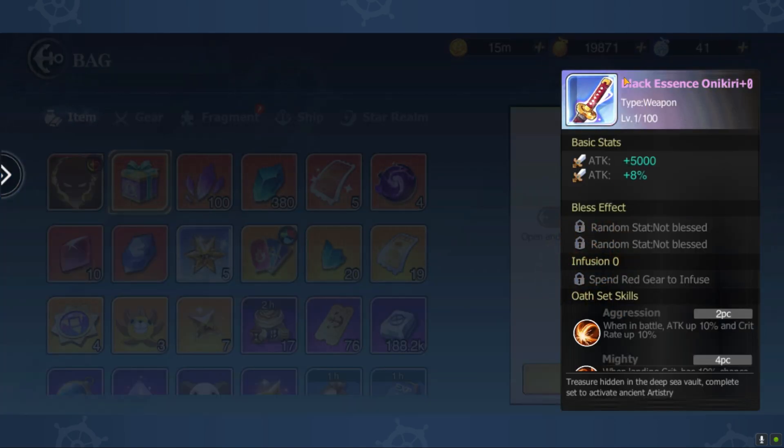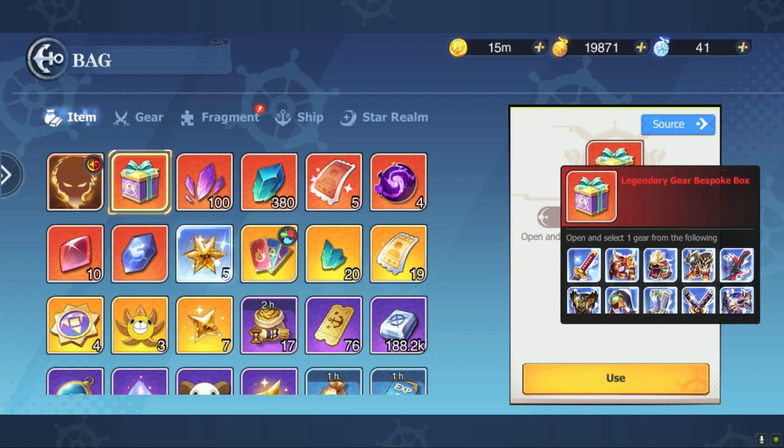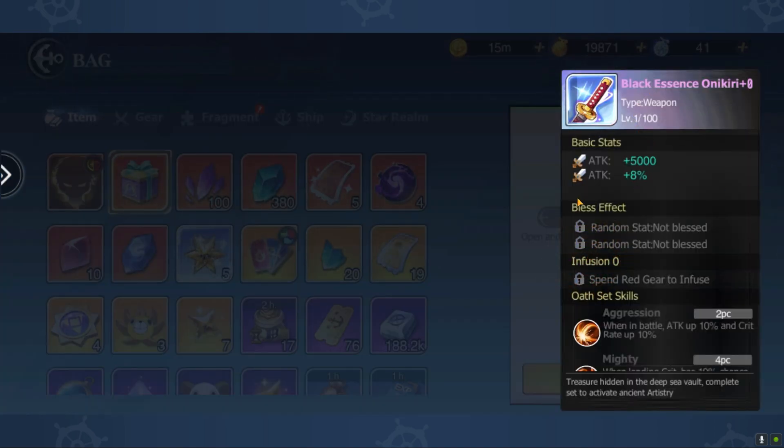The first set we're going to be looking at is the Black Essence set. If you get a two-piece set, you're going to have in battle a 10% attack increase and a 10% crit increase. On a four-piece set, when landing a crit, there's a 10% chance to increase your crit damage by 100% — this lasts for three seconds. This is actually massive. So that explains the Black Essence set.